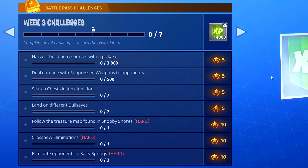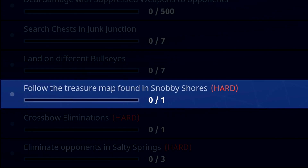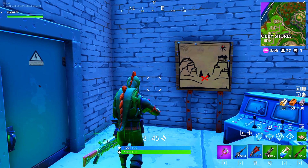Follow the treasure map found in Snobby Shores, crossbow eliminations, and eliminate opponents in Salty Springs. We're going to start off by following the treasure map found in Snobby Shores. This part is a little bit trickier than week one.